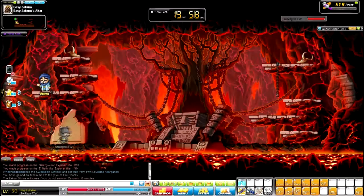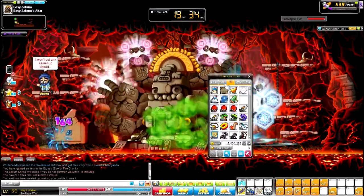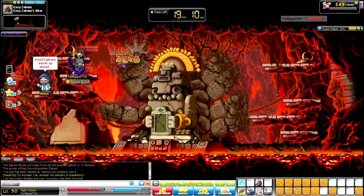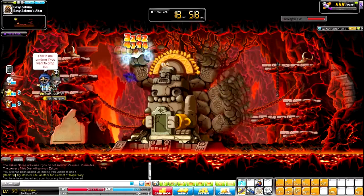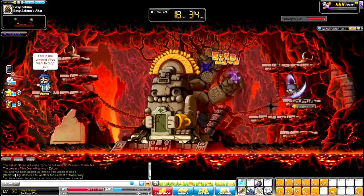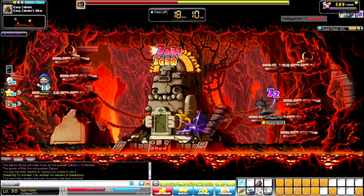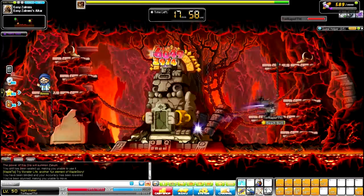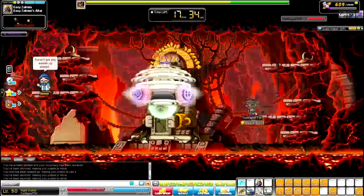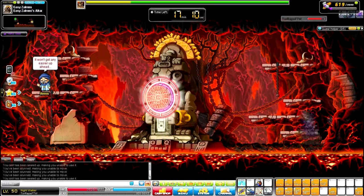At level 50 I came over to Easy Zakum. You can go in twice a day — one person can lead an expedition twice a day, so your friend could lead it and you both go in, effectively getting more runs if your friends are willing. You go almost basically a level every time you go in, get really nice meso drops, and a Zakum helmet. Basically two free levels per day from 50 to 60.